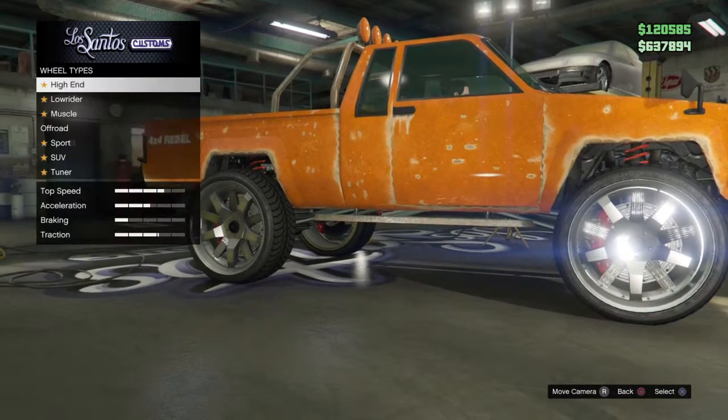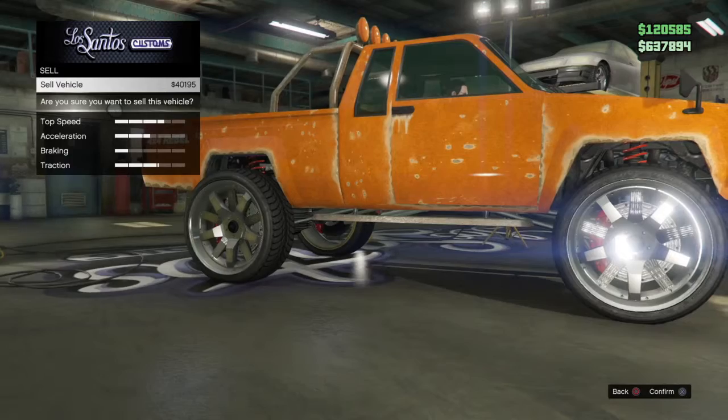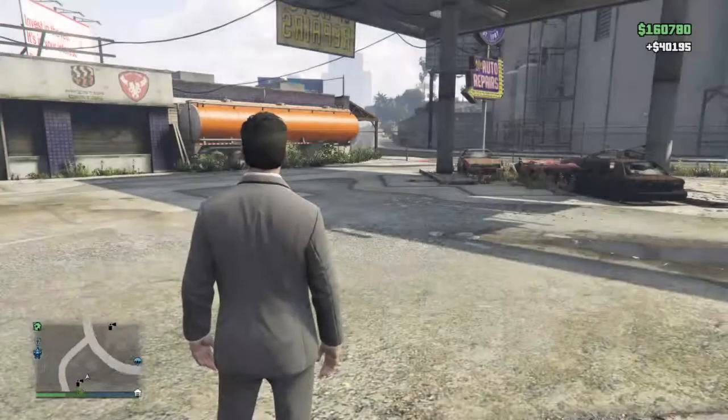Then you go to Fagrum rims, and then you just go sell it — it sells for forty thousand dollars. You can do this over and over again and make a lot of money. Thanks for watching, bye!